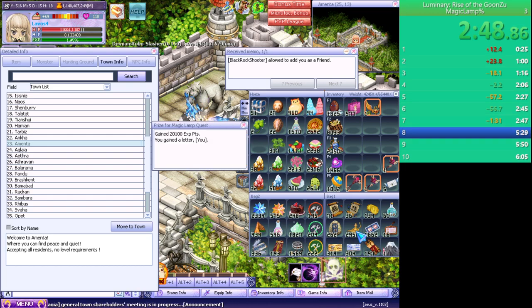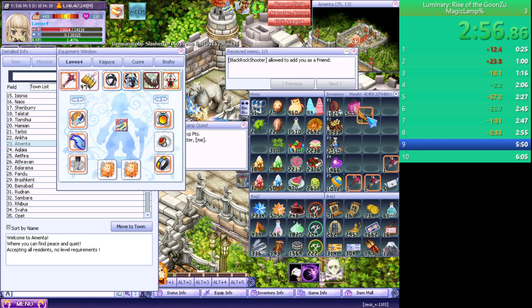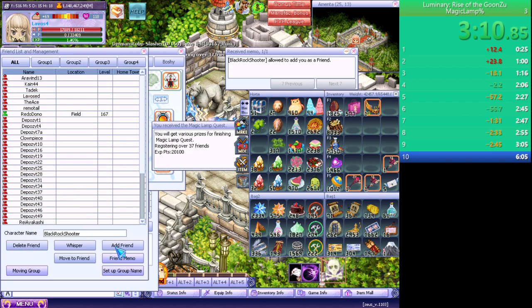Double auto complete. Skill level, skill level. Two more quests, try fishing, broken magic lamp, auto complete — because it was glitched out. Add Black Rock Shooter and add as friend.